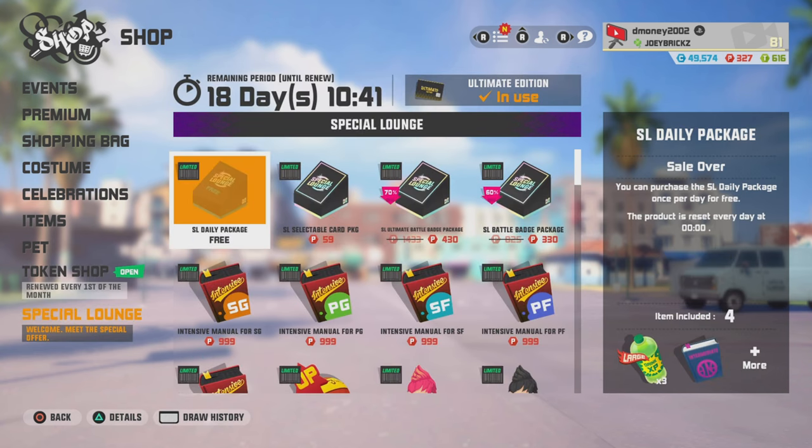Now every so often, Joy City will have an event that has an intensive manual as a reward. But the problem with those events is you normally have to grind or invest something. When Joy City puts out a stat boost event for a new character or P6 character, there's an intensive manual as the final reward, but you usually have to get that character to P5 or P6 to even get it — so basically you use up intensive manuals just to get one back. They'll also have the bottle cap roulette event, which gives you an intensive manual, but it's a less than 1% chance.